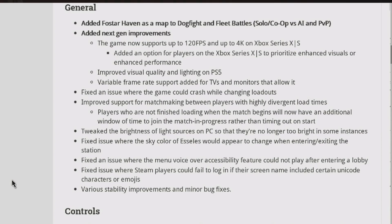General updates: Fostar Haven has been added as a map to Dogfight and Fleet Battles solo, co-op, versus AI, and PvP. Next-gen improvements have been added — the game now supports up to 120 FPS and up to 4K on Xbox Series X/S. An option has been added for players on the Xbox Series X/S to prioritize enhanced visuals or enhanced performance.